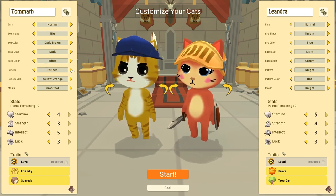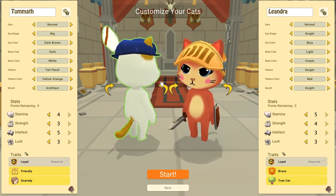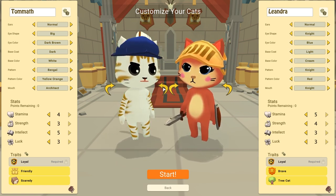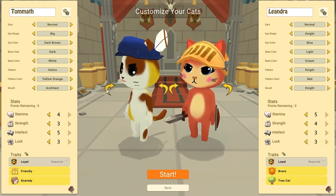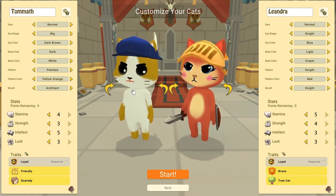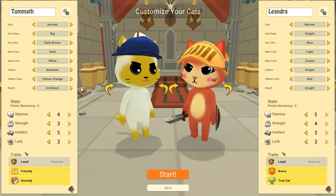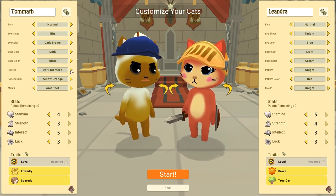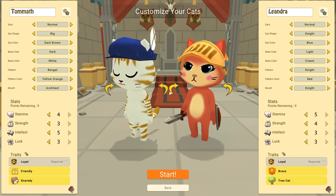Let's look at the patterns: spotted, striped — the tail patch and ear details are so nice. There's also Bingle, Calico, Patches, Siamese. Do all Siamese cats have the same pattern? I think it is similar. Dark Siamese as well. I like Bingle and Spotted a lot, they're super cute. On the next option, we get to change the pattern color.